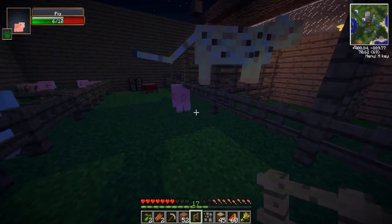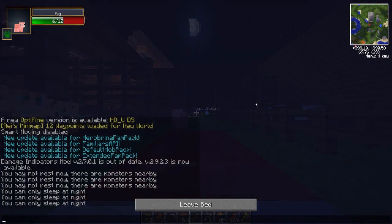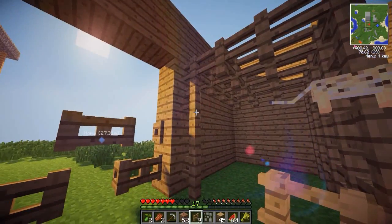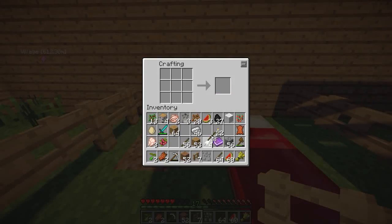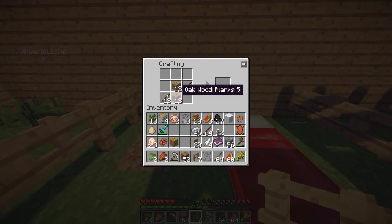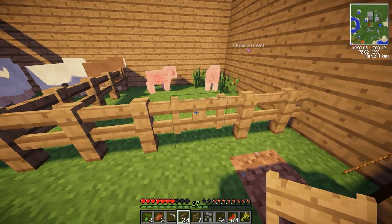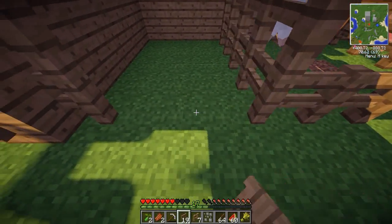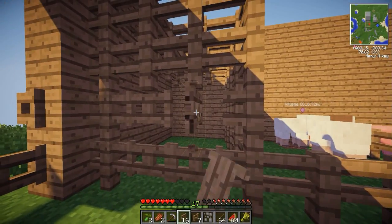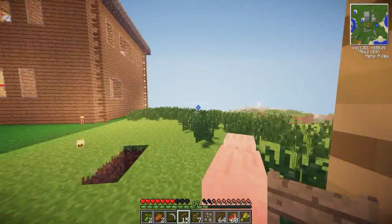I'm gonna go to sleep and when I wake up I can make more of the chicken coop to make sure they don't escape. The chickens aren't gonna be able to escape from there, I don't think. I really do need more fence gates because I actually need them for the cows and the pig enclosure. I've got 20 - that's gonna be enough. There we go, so that's the chicken enclosure done.